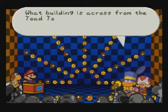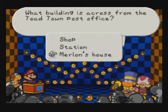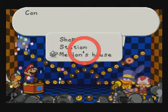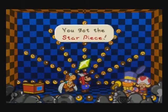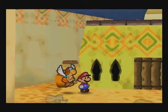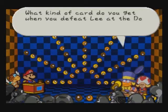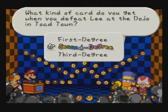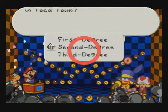Question: What building is across from the Toad Town Post Office? That's Merlin's house. Merlin has the distinct advantage of moving right next to the post office — no real advantage for him though, shipping still costs the same. Question: What kind of card do you get when you defeat V at the Dojo in Toad Town? You have to remember V is the Duple Ghost, which means you get the second degree card.